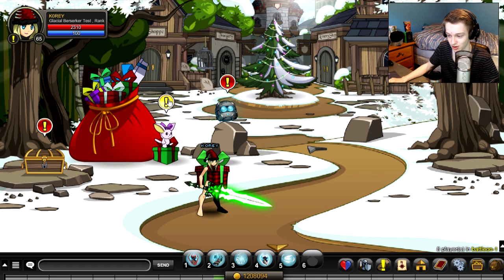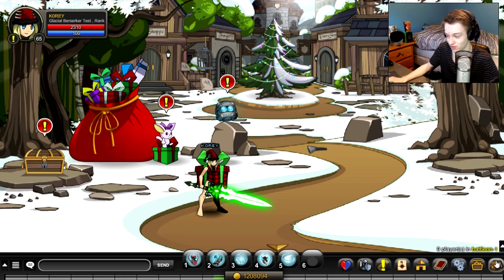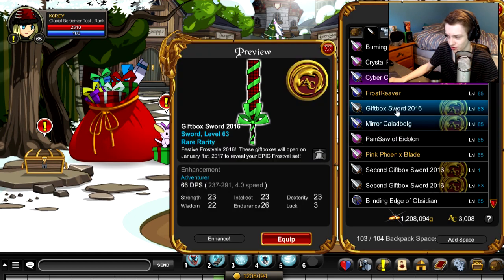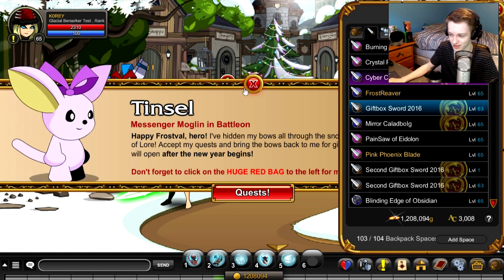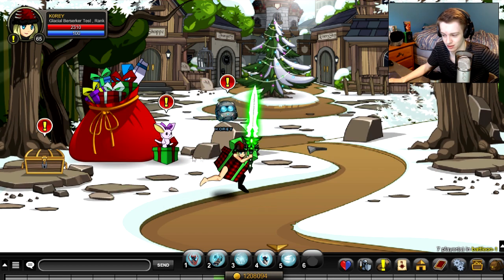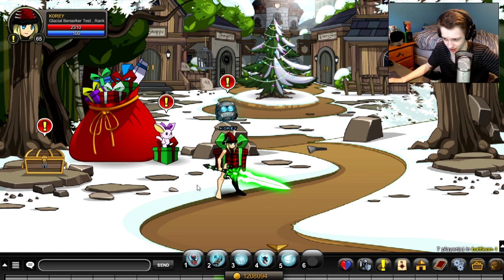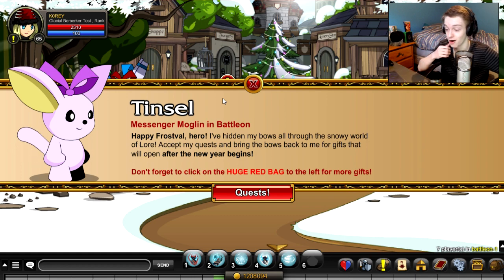If you're a non-member, you can come here, talk to Tinsel, and do all these quests. These quests give you gift box swords and stuff — they're AC items, so you can store them in your bank for free if you don't have a lot of inventory space. These will turn into cooler, much better rare items. Last year they were like steampunk cool items — kind of like a Santa hat but a steampunk version — inside the gift boxes. So definitely get these items if you're a non-member.